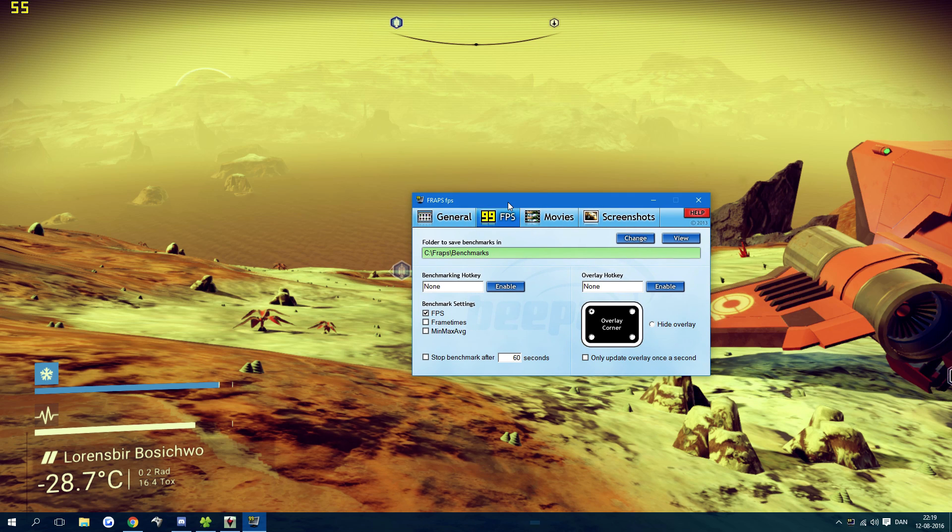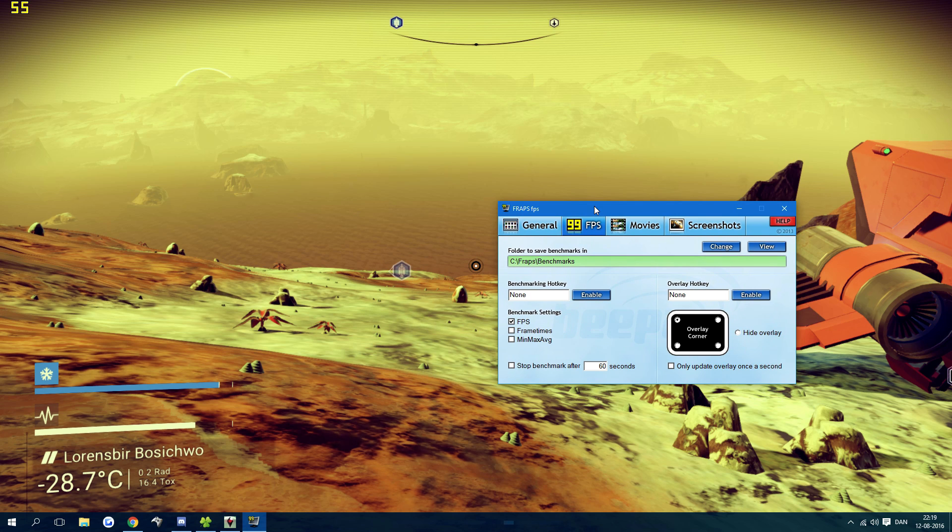Download Fraps — you don't have to record, you just have to have it open. MSI Afterburner might also work; there's a bunch of programs that can do this. But Fraps does not take much when it's not recording. It doesn't take up a lot of resources.